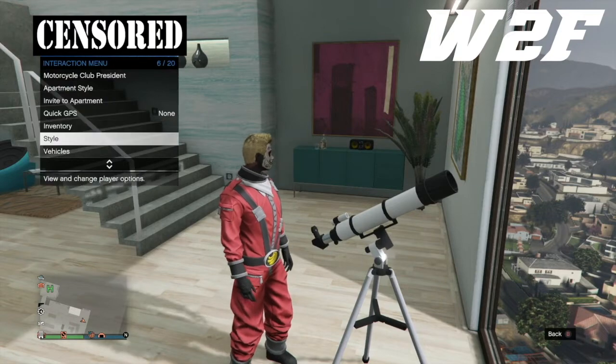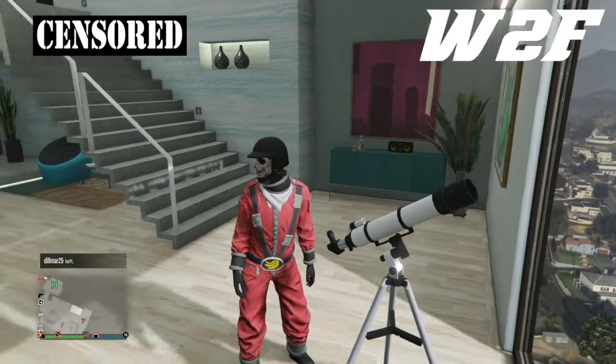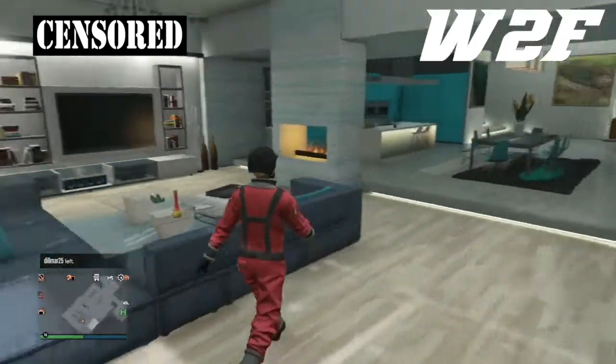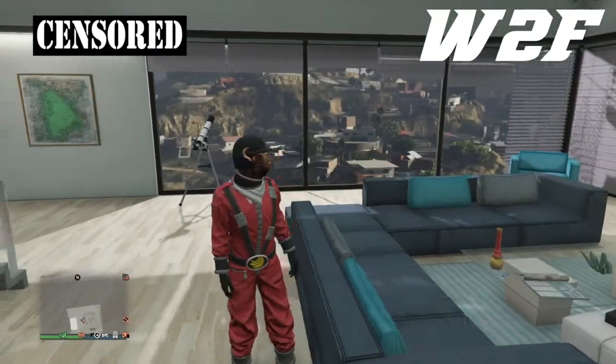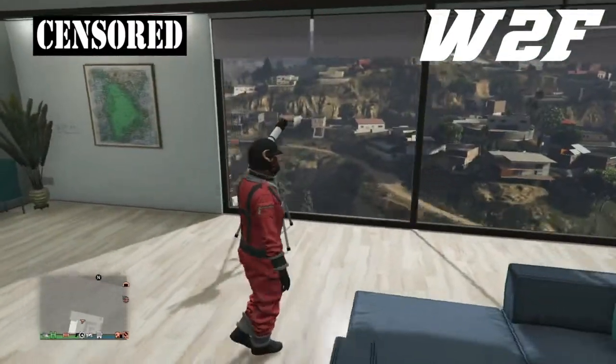Put the first outfit back on, run past the telescope, then open up the interaction menu and click on the second outfit — the one with the bulletproof helmet. Once you walk away, you'll get the mask on underneath.